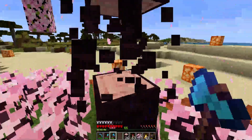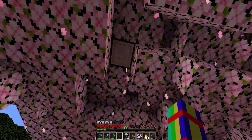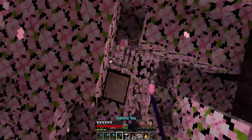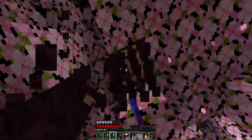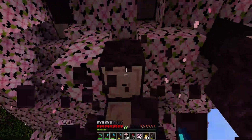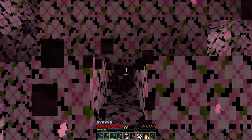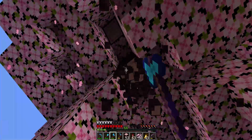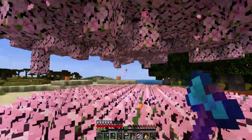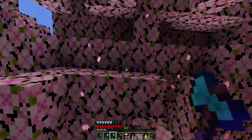We don't want to risk creepers or anything spawning on our faces and trying to blow us up - all that badness, we don't want it. Let's use the hoe to get rid of a lot of the leaves. We have quite a few leaves so if we want to use them we have them at our disposal, and it's not going to be that difficult.